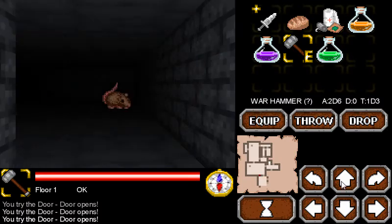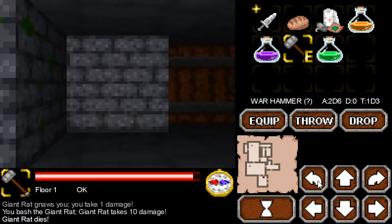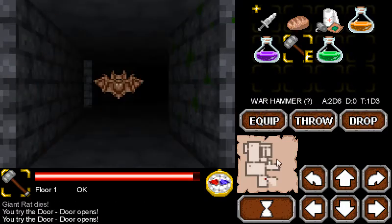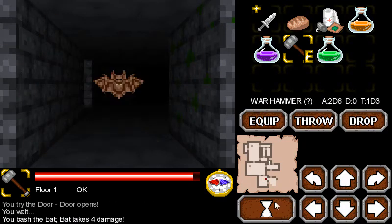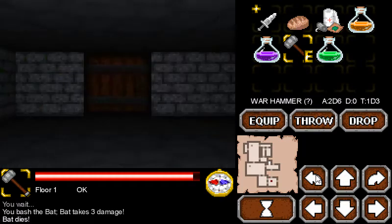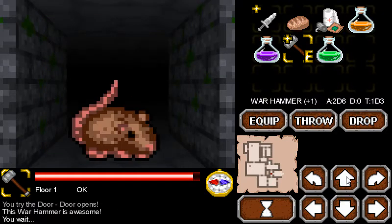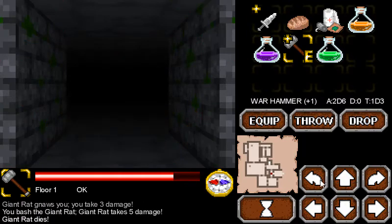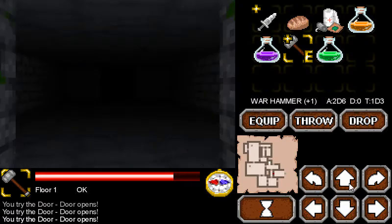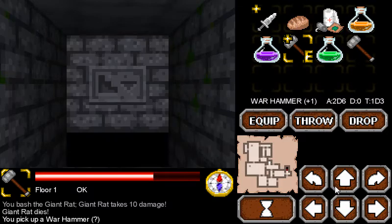We have the compass to tell us which direction is north and south, even though we also have a map. The map doesn't really tell us direction though, so I guess they complement each other. Let me fight this bat. I'm wondering whether or not the hammer has less accuracy. Oh, it's a Hammer +1 — very nice! I was lucky to get that. And that's the stairs I started at — I'm trying to go down and not up.